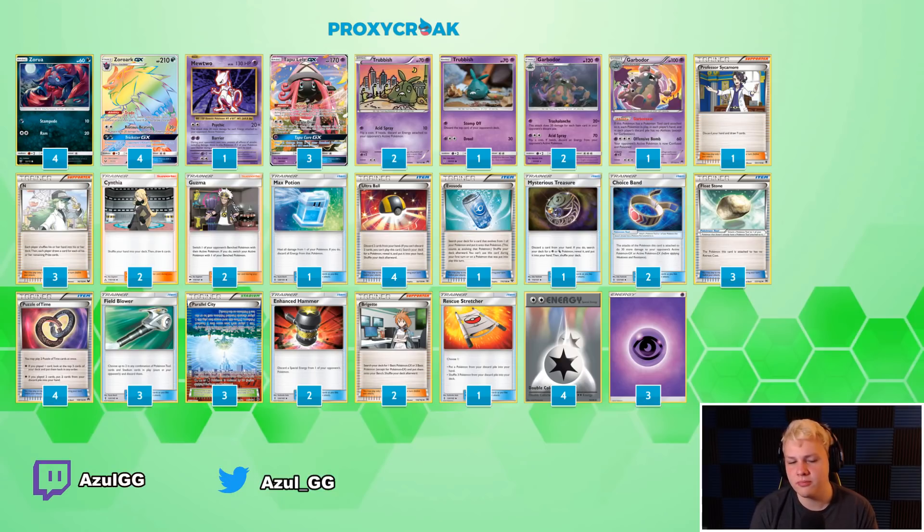Latios is okay, but you pretty much need the Choice Band. If they open Buzzwole GX, it doesn't even two-shot a baby Buzzwole. With us knowing there was going to be a lot of Buzzrock as well as Buzzgarb, just having something you can use early to attack with and kind of buy time — that's why Mewtwo's really good. I'm really glad that we did play the Mewtwo. I used it quite a bit throughout the tournament.